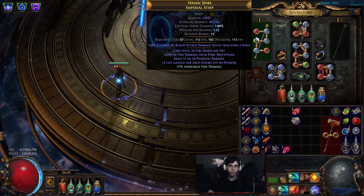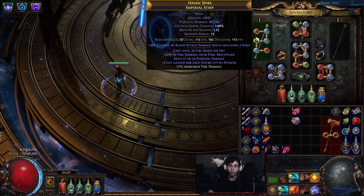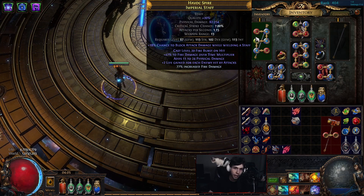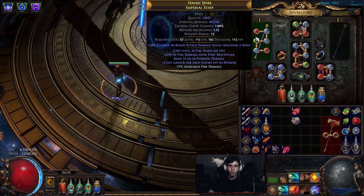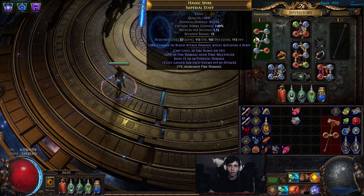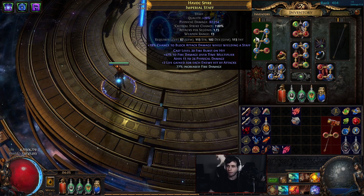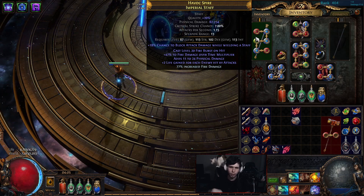Crafting it was like two and a half exalts. Basically, I hit it with one Hysteria, got nothing great, so I metamodded keep suffixes — that's two ex — and threw a veiled chaos orb on it. I prayed the veiled chaos orb unveiled a 40-48% fire DoT multi, and we got the 48% max fire DoT multi unveil. Then I bench-crafted the highest tier of increased fire damage. It's okay; there's definitely a lot better stuff you could get. Staves can roll plus 3 to fire gems — in an absolutely nutty world you could hit plus 5.